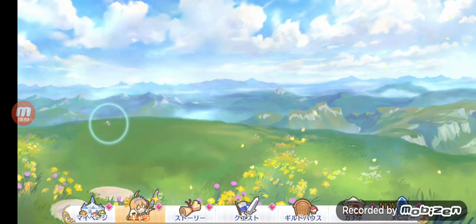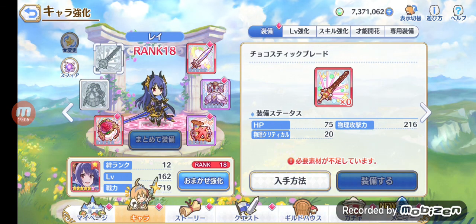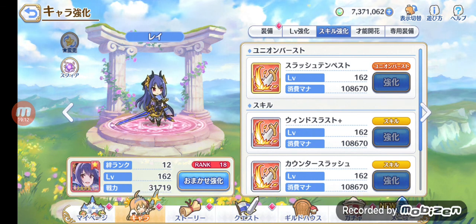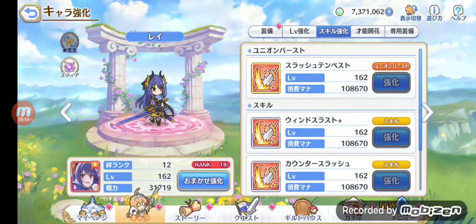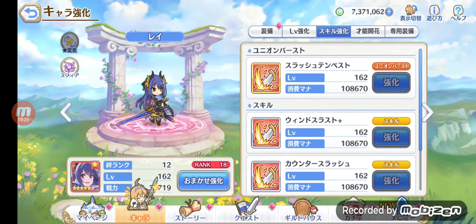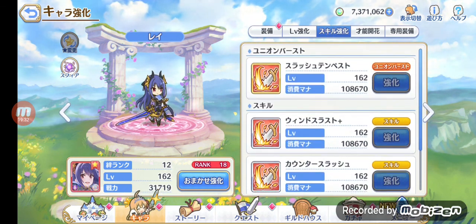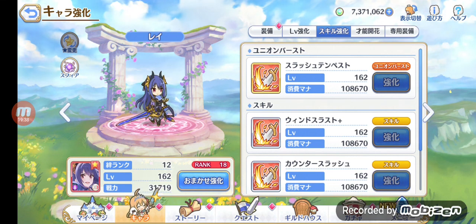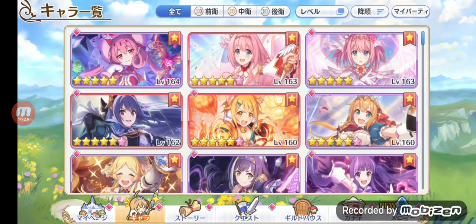Similarly, Ray also needs to reach six-star to be truly strong. Hiyori and Ray are different though — Ray has a single-target union burst while Hiyori has a multi-target one. Ray targets one single front-line enemy, while Hiyori can target two or three enemies and potentially one-shot an entire front-line team of tanks. Ray is pretty good in my opinion, but it depends on your preference.